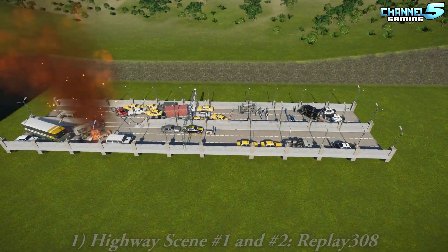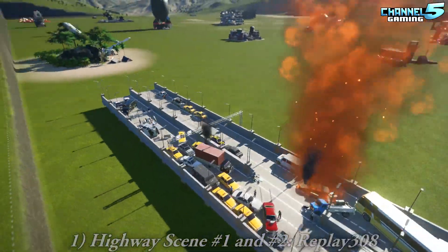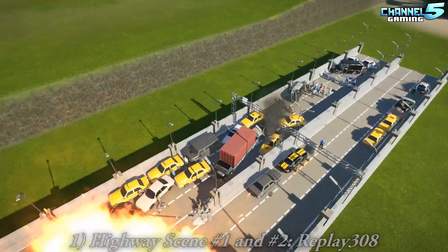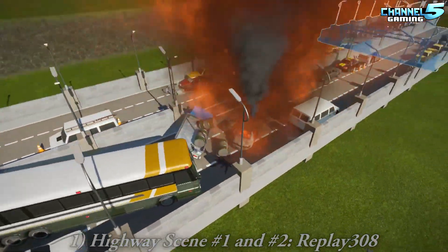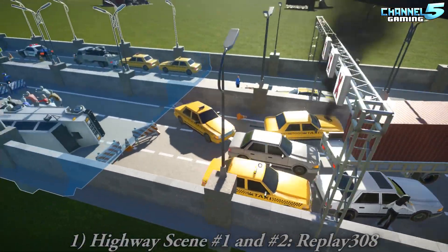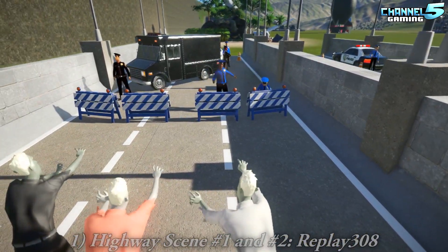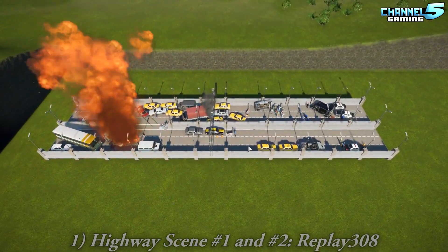Let's dive right in. First up, we have Highway Scene 1 and 2 by Replay308 — another highway. People are taking a liking to these. It's two separate ones; I just placed them next to each other, left and right. I love that big explosion — it's just called 'Huge Explosion.' It's massive. There are zombies on this side — we just want to get home. That's cool, neat idea.